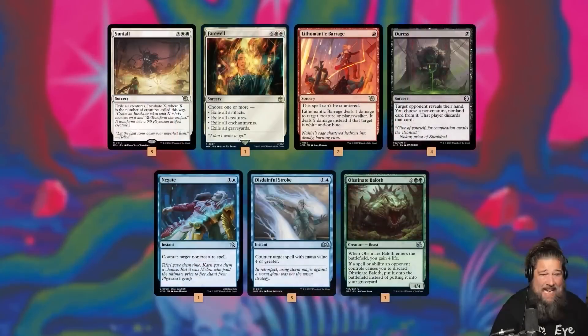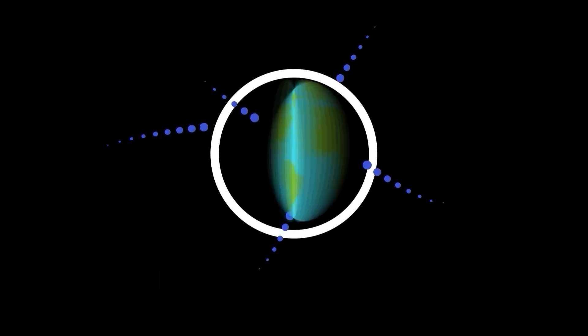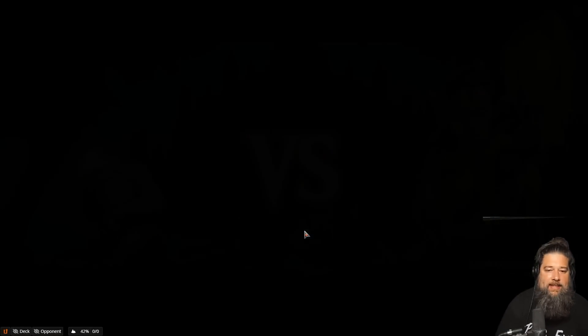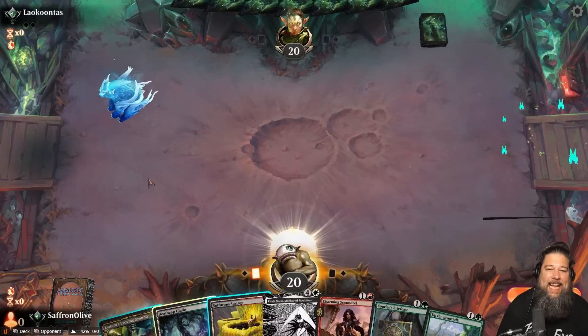The mana base has a huge pile of dual lands — Triomes, Innistrad lands, pain lands, a creature land, channel lands, and basics. In the sideboard we have sweepers and removal for aggro, Duresses, counters for control, and Obstinate Baloth for life gain. That is five-color Up the Beanstalk, Lich-Knight's Conquest, Elish Norn reanimator combo. Let's jump into some games and see if we can pull off the spiciest, most spectacular reanimation combo kill in Standard.